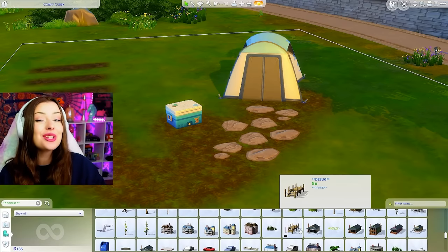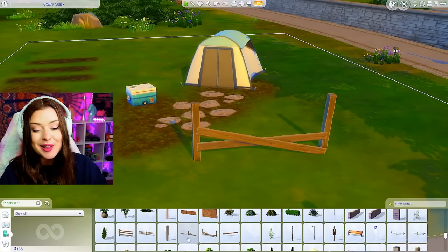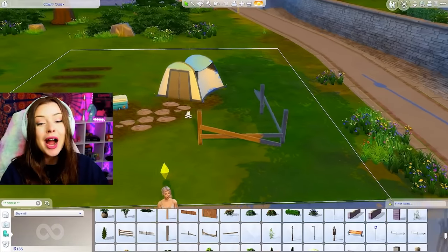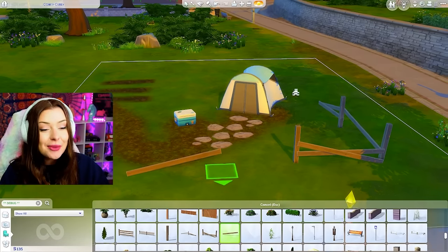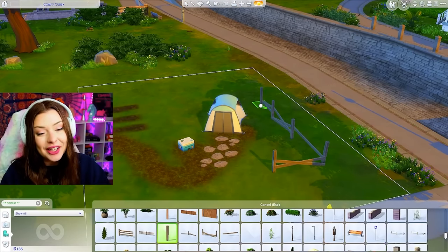I've opened up the debug menu — that's bb.showliveeditobjects in your cheat bar — and that brings up all this free landscaping stuff. It's like a hidden menu in The Sims 4 that gives us access to all of these free things, so I'm able to make my lot look good for no money. A little bit cheaty, but if you know me I will not leave a lot unlandscaped. It's not happening and I want to have fun with this challenge.